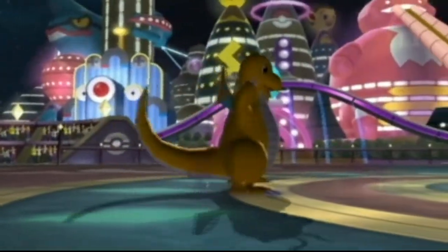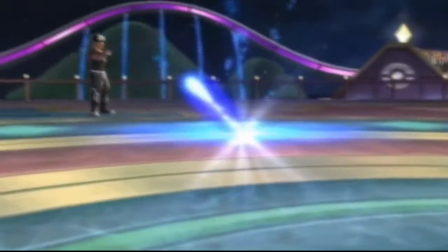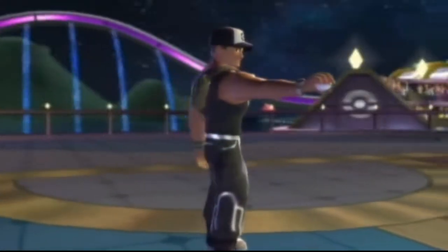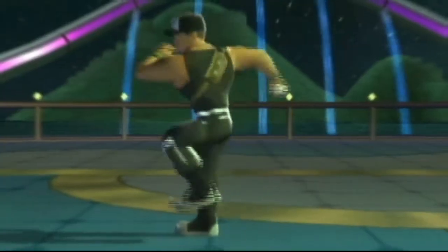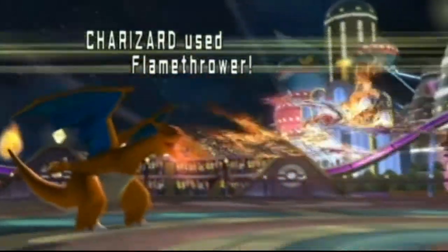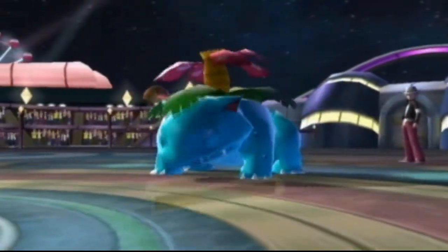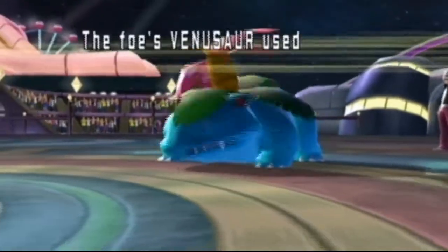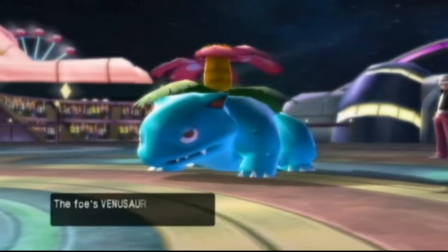He goes for a Sludge Bomb right here, and of course he's going to KO Dragonite. I was hoping I'd somehow manage to survive — you know those times where you know you're going to die but there's just a faint glimmer of hope that maybe you might live. So I bring in my Charizard now and I get off a Flamethrower. This time around I am going straight for the attack — look how much that did without any boosts! Sludge Bomb doesn't even do that much to Charizard. I was literally an idiot.